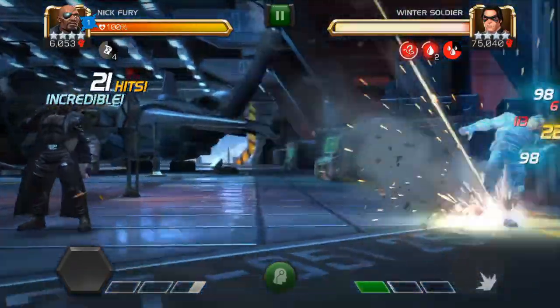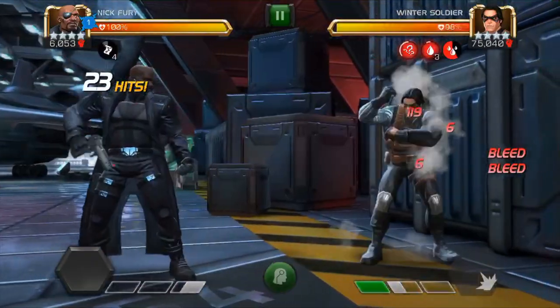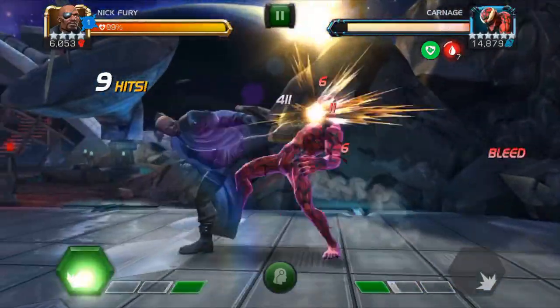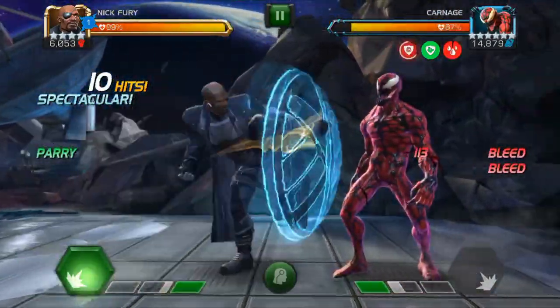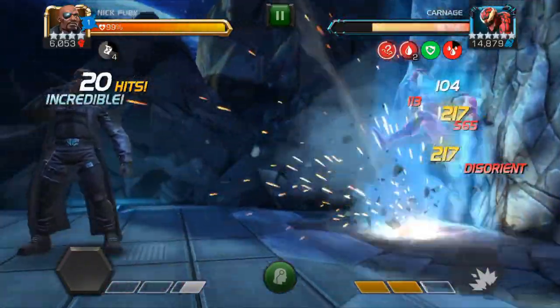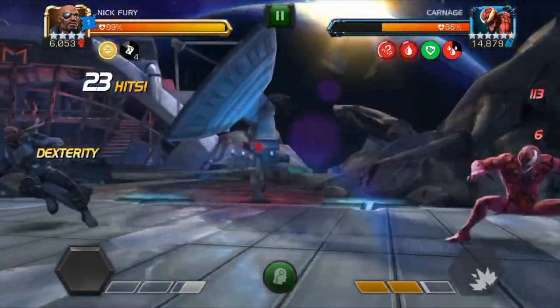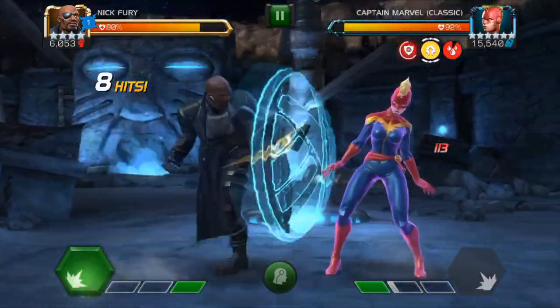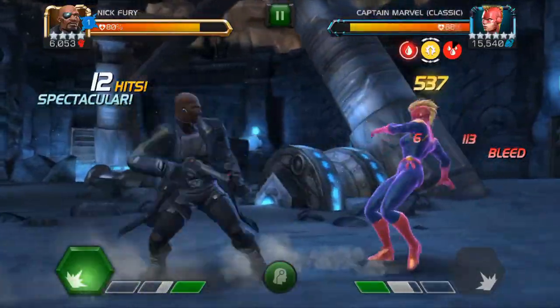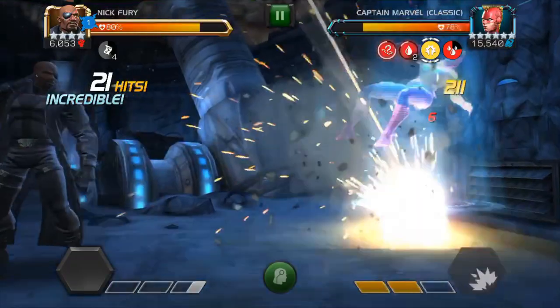Speaking of which, the second thing that you need to know is how to manage your tactical charges. Tactical charges come from being hit — not recommended — or from your special 1. Simply enough, special 1 grants you 4 charges, and they decay over time. If I'm running a team without synergies, I basically get the first internal bleed and then spam special 1 along with combos that end in light attacks. For most opponents, the fight will end before you stack too many tactical charges anyway.